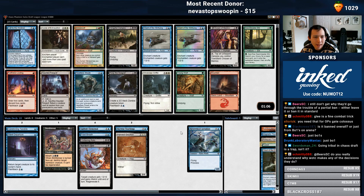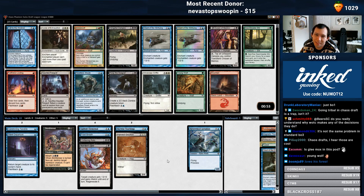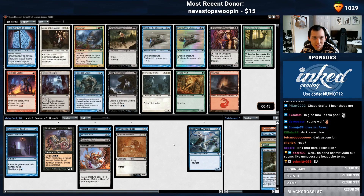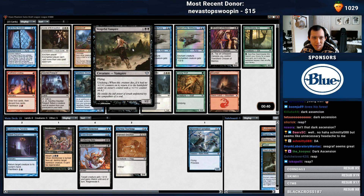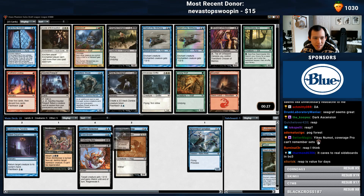Good pack. Got another Innistrad — this is Dark Ascension, thank you. I think we take Reap the Seagraph to go along with our Skywise Teachings deck. Not huge on Vengeful Vampire — it's annoying but a little slow. Chant of the Skiffsfang also fine. So, let's just take the Reap.